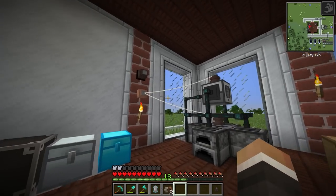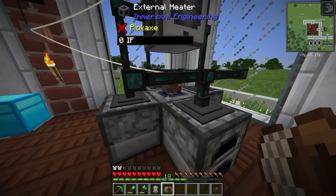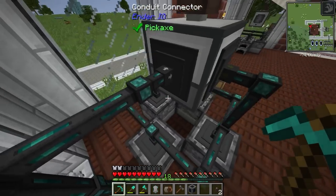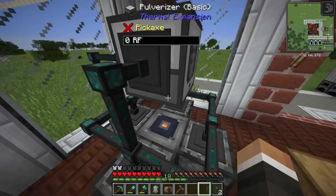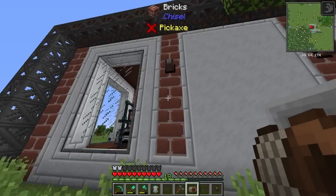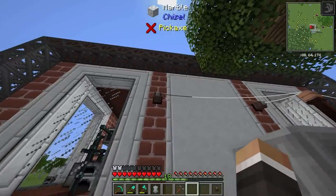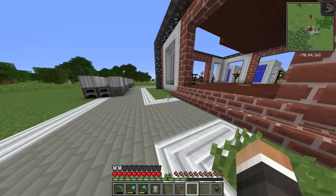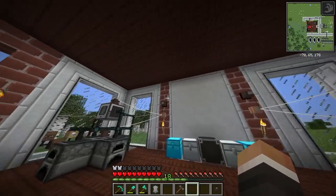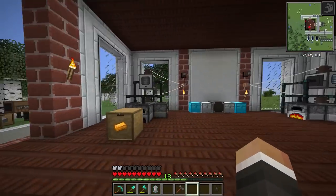If I grab some insulated LV wire coil we can connect the outside, and you'll notice the external heater is currently out of power. Let me put down the connector correctly this time without shifting, then reconnect that to our LV wire relay. On the outside we right-click the connector, and that power passes through this block and into our external heater — the furnaces are now working. It's a nice easy way to get power into buildings without janky cables running through open windows.